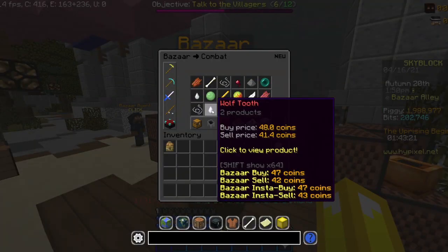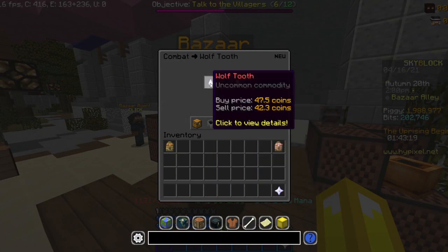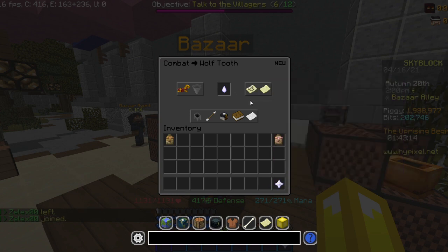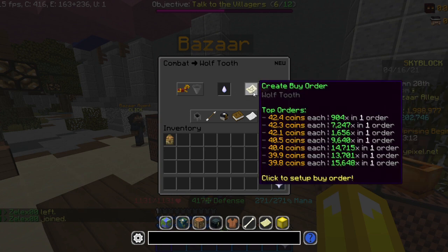Today, what I'm going to be showing to invest is in Wolf Teeth. The price has been going up, but it's still a pretty good time to invest, especially now that the price is almost at 40 coins.